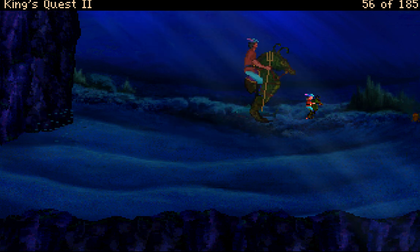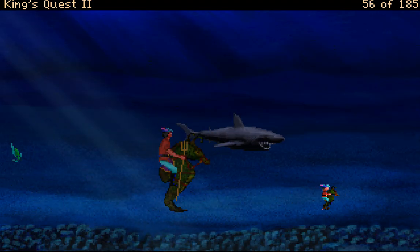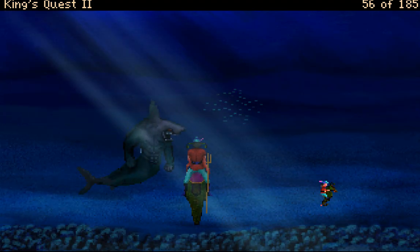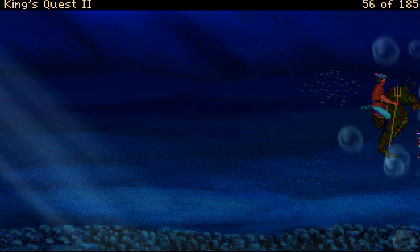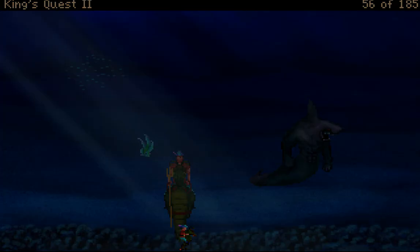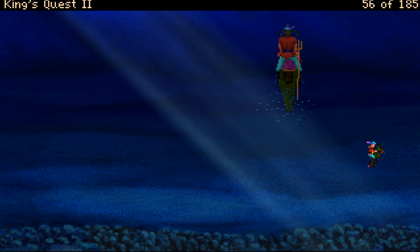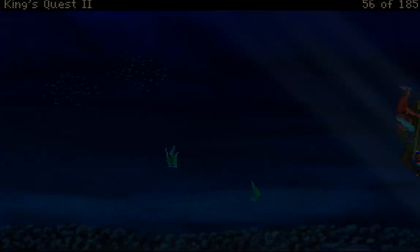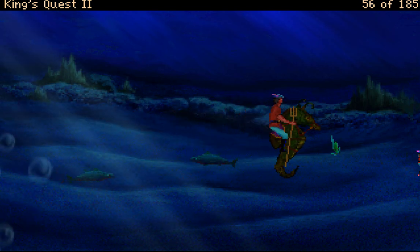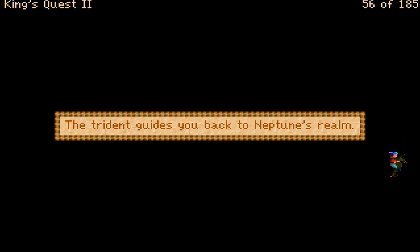Now we need to get out of here. We're going to go two screens right, one screen up, two screens right. I like that those random sharks aren't an actual challenge, because sharks don't just go around attacking people constantly. My guide has led me wrong and now we are on our own, but we know we just need to go east. And this is where we were dropped off — we made it! The trident guides you back to Neptune's realm.